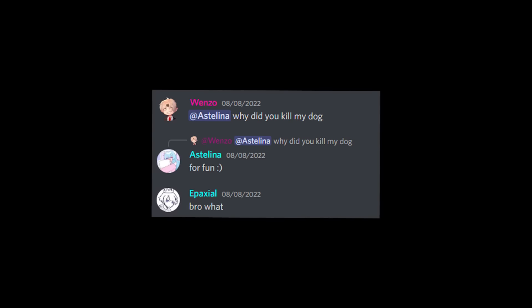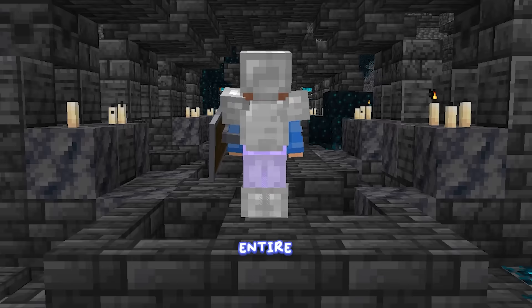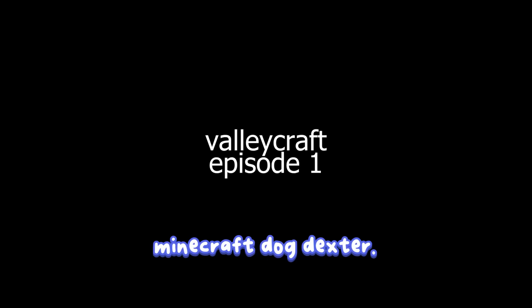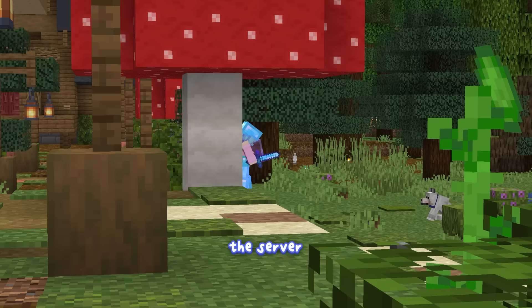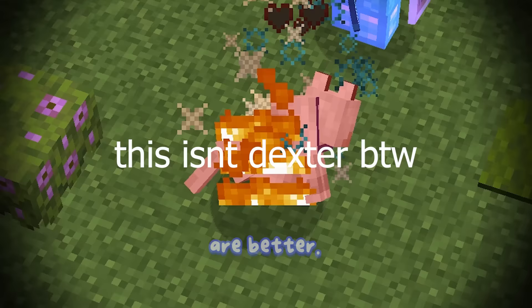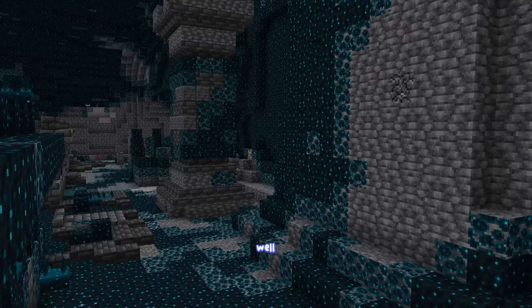Everyone's pets are going missing, so I am going to transform an entire ancient city into a secret underground palace to protect my Minecraft dog, Dexter. This is all happening because the server can't agree on whether cats or dogs are better. Why am I choosing to hide my dog in an ancient city? Well, mostly because it's quite literally the last place anyone would look.